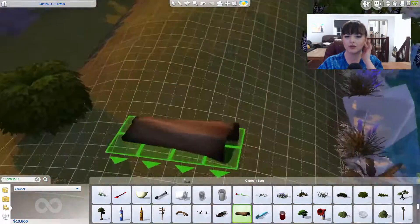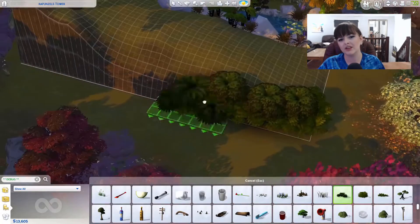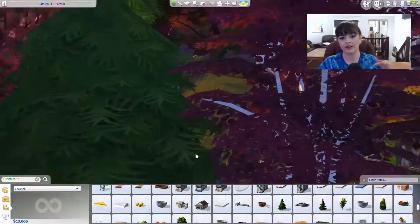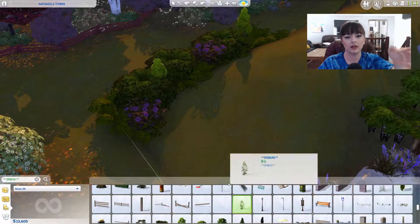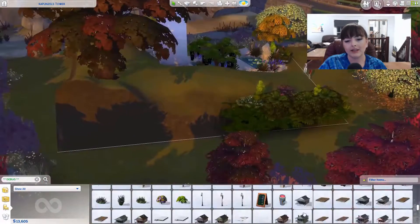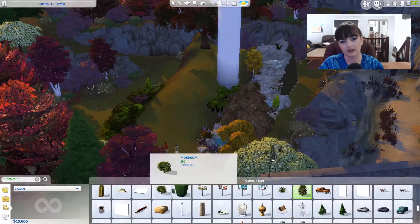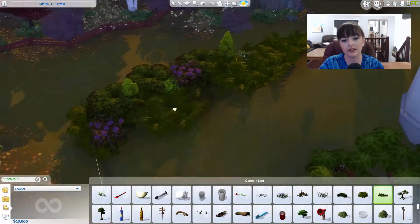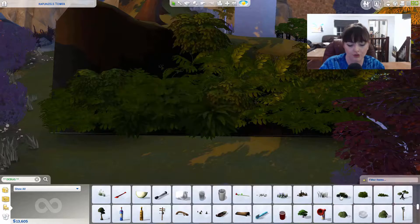I think the build itself probably took around four hours, which isn't actually that bad to be honest — it could have been a lot more. I placed a lot of terrain along the side. I just wanted it to look like the plants were growing up the hill. I always leave my land completely flat when I do builds, so I'm working on raising them, having bumps and things like that. I found so many things during this build in the debug items for terrain that would have gone perfect in my barn build — triggering, I know.